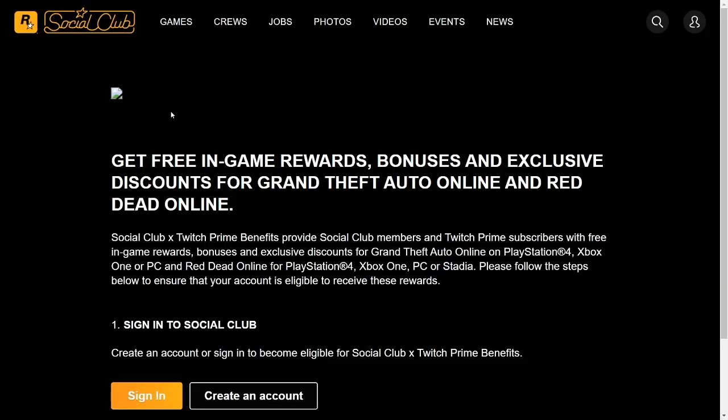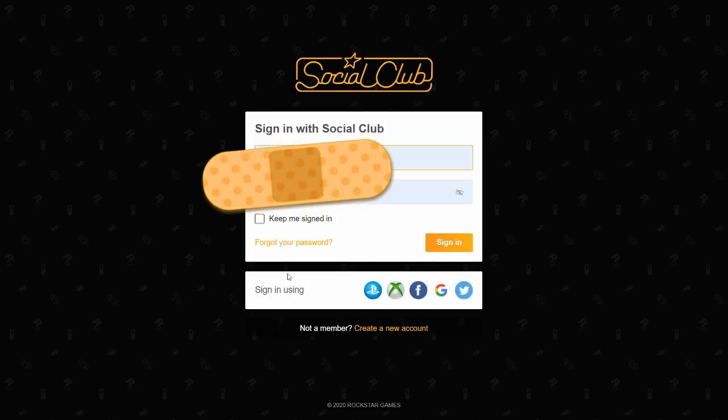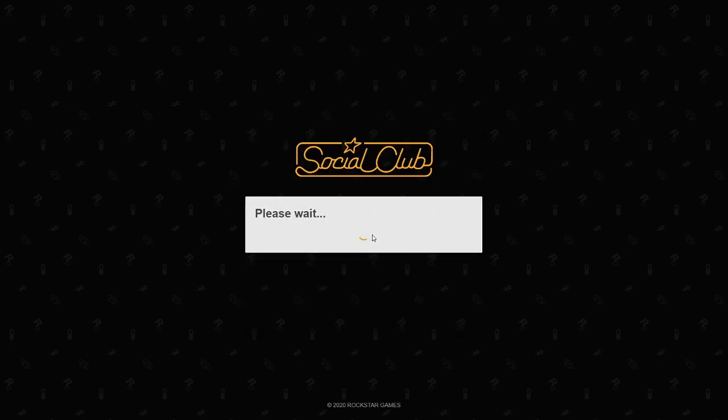It will give you detailed instructions on the Rockstar Social Club page. I go to the sign-in, but you can create an account if you don't already have one. If you already have a Rockstar Social Club account, you're probably already receiving some benefits through Rockstar for good behavior and other things, and even have saved playlists.